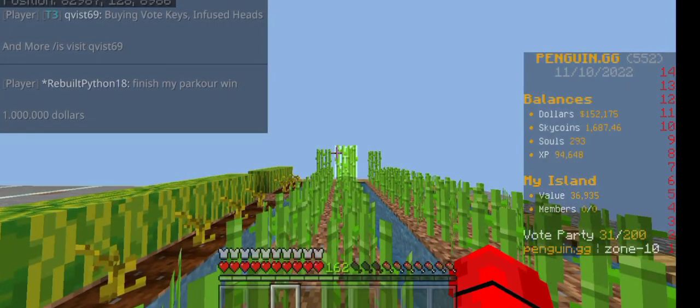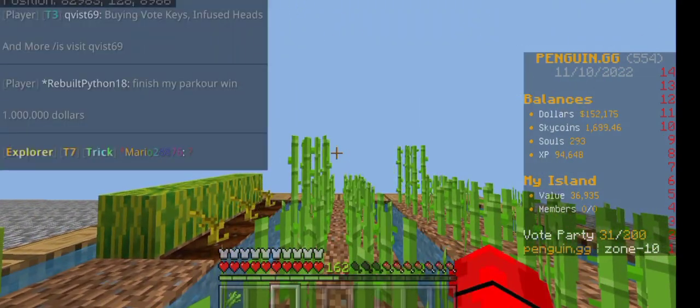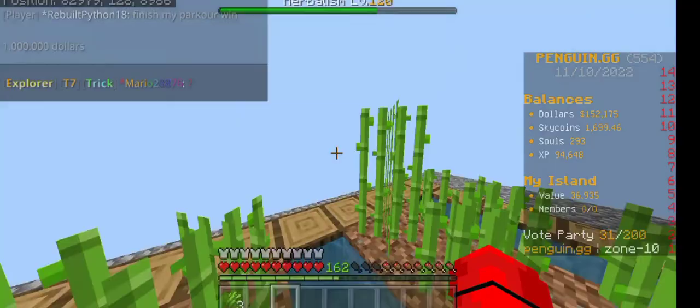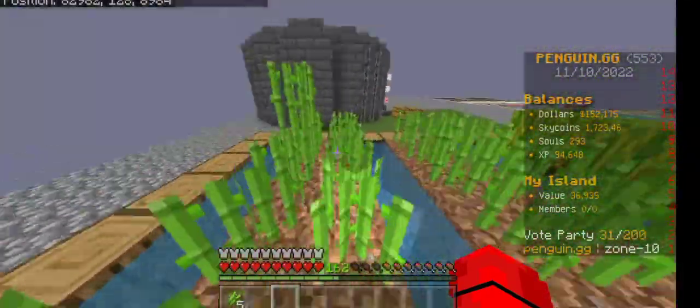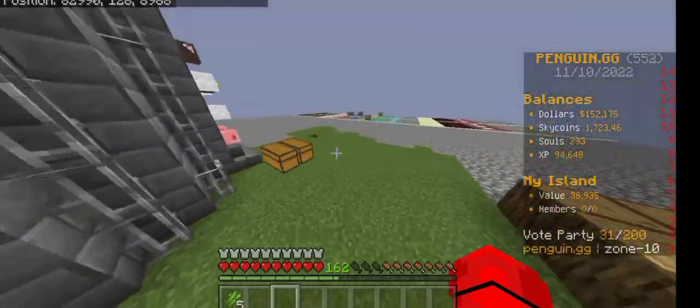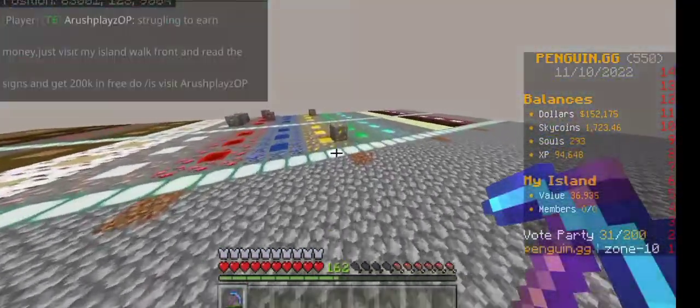For the fourth tip, a great way to improve your island value is by mining sugarcane for sky coins. If you take the whole 50 by 50 area for sugarcane, you can get up to ten thousand sky coins every harvest.